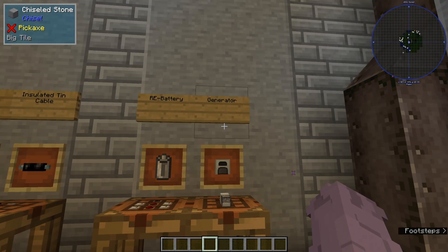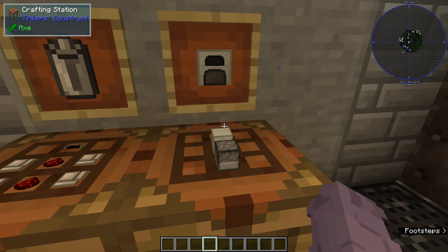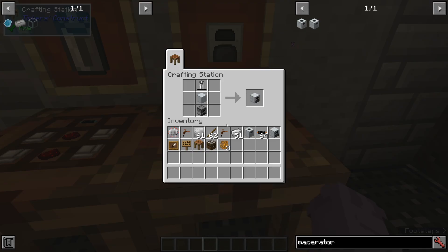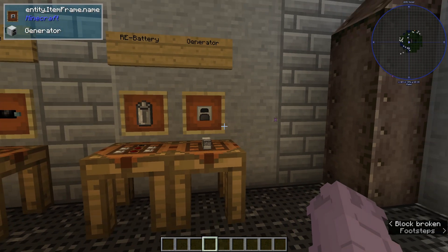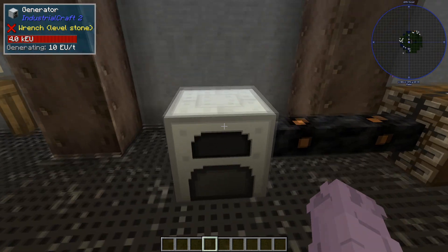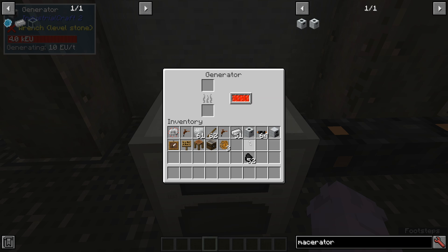Now that we've got our tin cable and our basic machine casing, we can go ahead and make our RE battery. That's going to be made with those item casings, your insulated tin cable, and some redstone. Now that we've got the RE battery, we can start on the generator — that's just going to be your RE battery, your basic machine casing, and a furnace. Now that we've got the generator, we can start making some EU. When you place down your generator and open it up, you'll notice it's going to look just like a furnace. Put in your fuel — in this case, coal — and it's going to start burning to make EU.